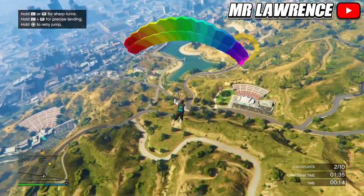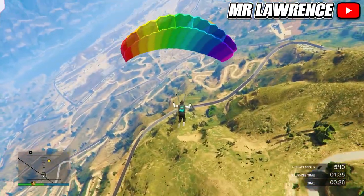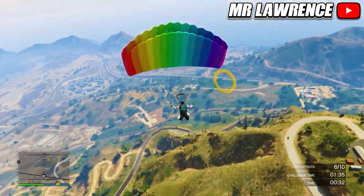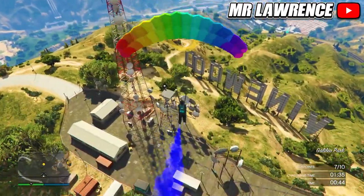You can hold L1 and R1, or LB and RB on Xbox, to parachute more precisely. If you hold L1 or R1, and on Xbox LB or RB, you can take sharp turns. If you press triangle or Y it will cut your parachute.